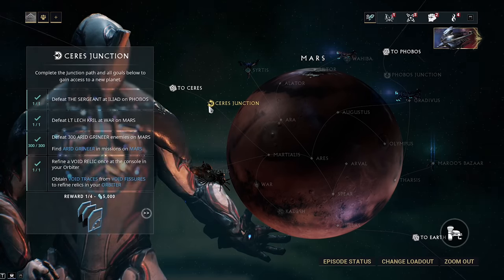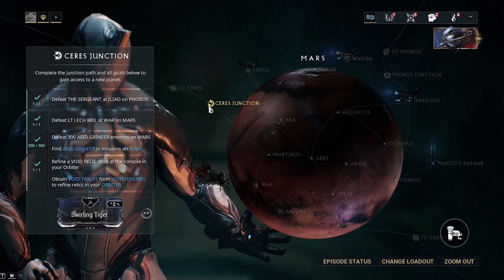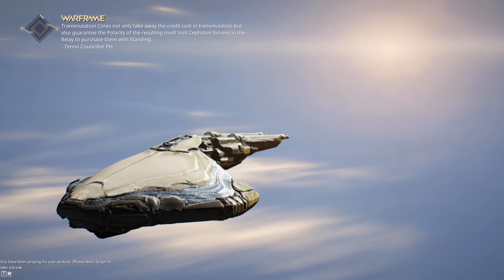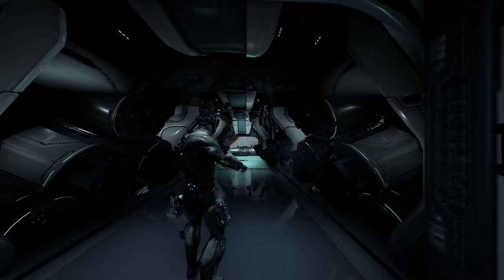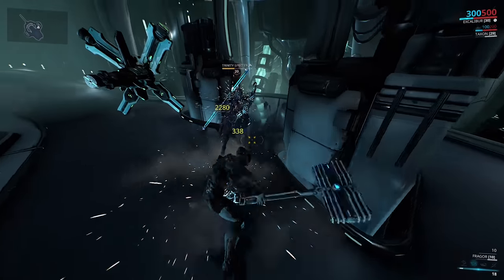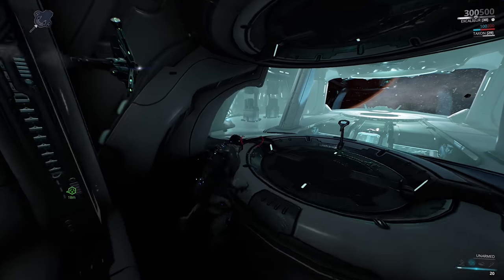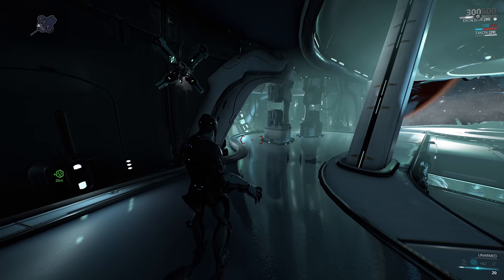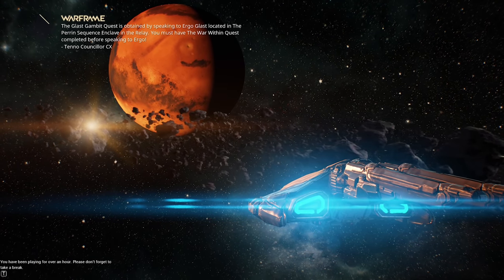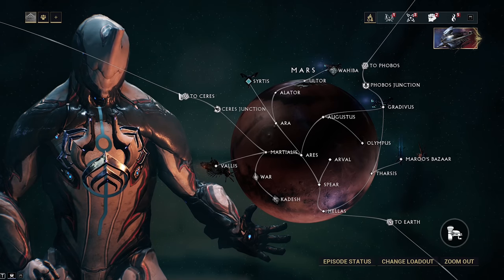Kill the Spectre that is on the Ceres Junction. I thought it might be Frost, but it's actually Trinity — they changed up the star chart so the frame on the junction isn't always the one you farm next. Just jump in here, press 2 for Radial Blind, and spam melee. I had my Fragger equipped rather than my melee weapon so it took a little longer than I would have liked, but that's Trinity. You're not going to get Trinity from Ceres — you're going to get Frost. Now that we've killed the Trinity Spectre on the Ceres Junction, we can move on to Ceres.